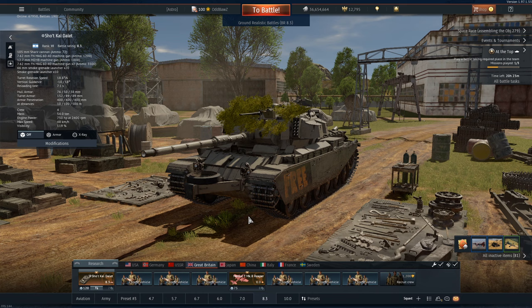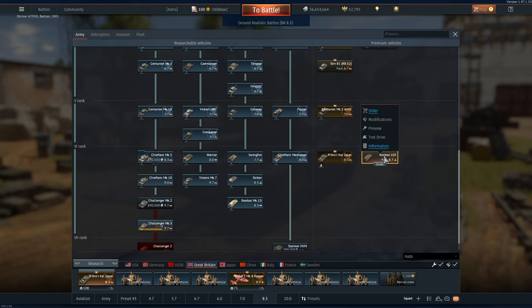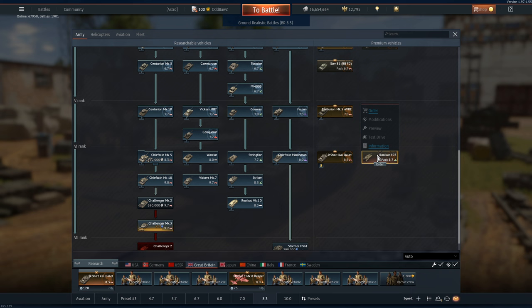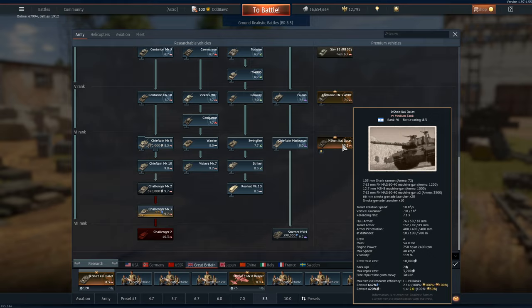Is the Sho't Cal Dalet worth it? Personally, I don't think so. I think its heyday is done. There's nothing we can do with this vehicle to make it better. Now we've got the Rooikat being added with its 105 GT7 millimeter gun and DM23, and honestly this is a great light tank for top tier — thermals, scouting, good ground speed, decent platform. The Rooikat 105 is just better. It's a better option. So, rest in peace Sho't Cal, rest in peace — excellent looking tank. Thank you guys for watching, catch you next time, much love, bye bye.